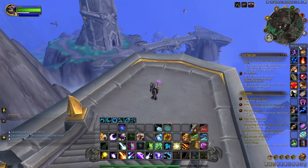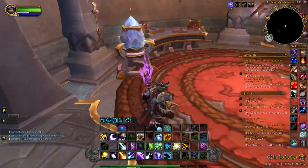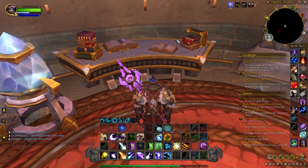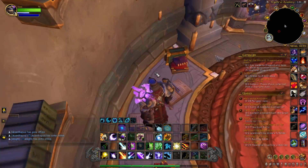I've put the waypoints in the description below of where this is located. When you come into the building, you'll notice a table on the left-hand side. Now if you try to click something, there's nothing to click — what you want to do is jump on the table.